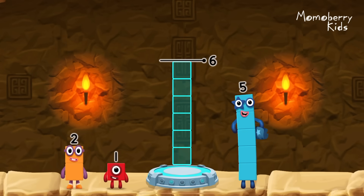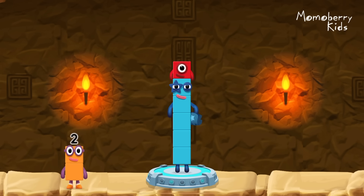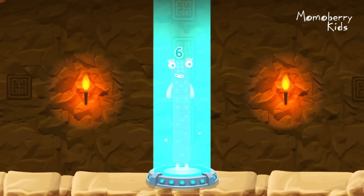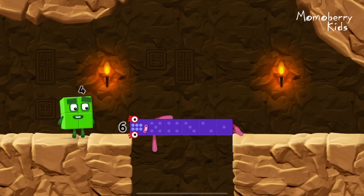Add number blocks to make six! Five, one! You solved it! Five plus one equals six! Six! Well done!